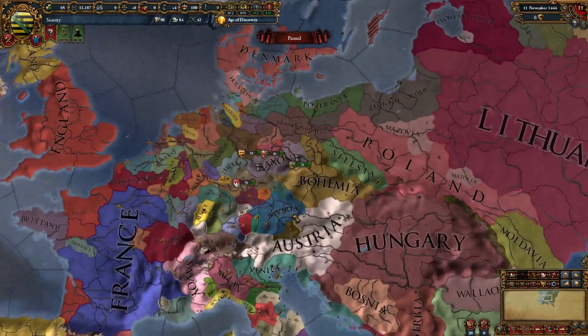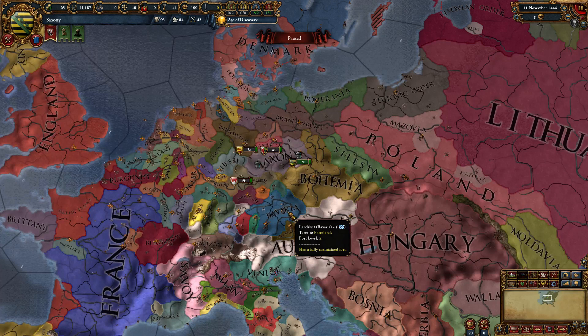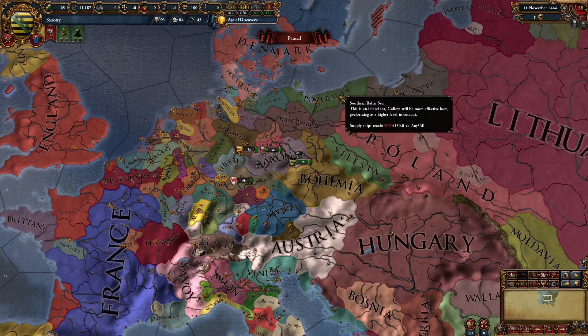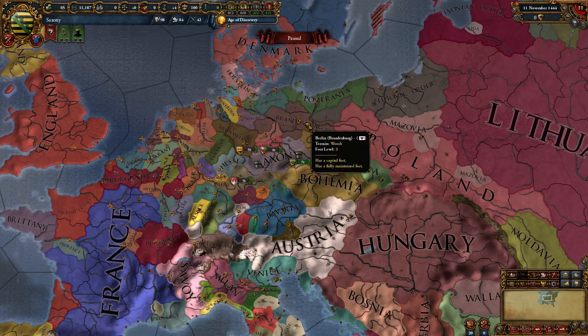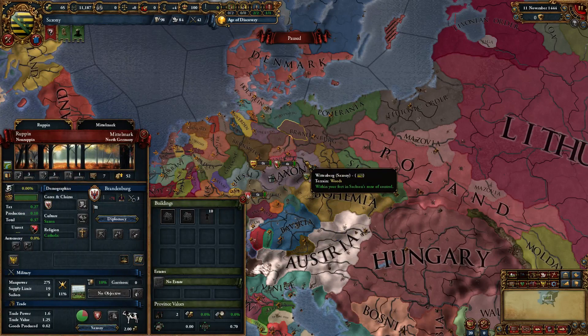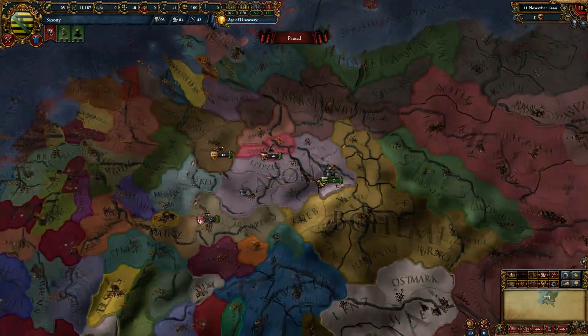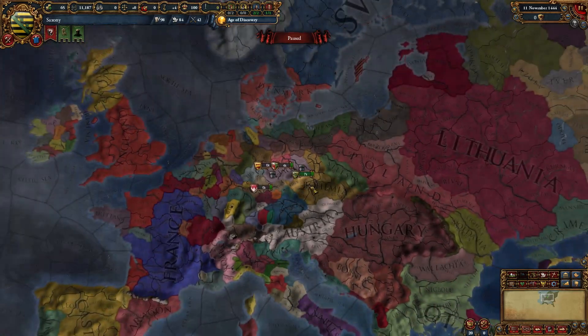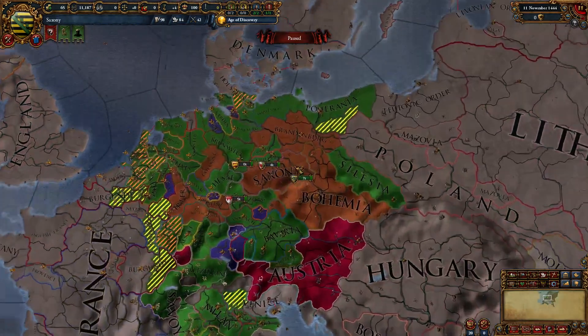Saxony is a moderate-sized country in the HRE. In terms of development, they're either 6th or 7th. Obviously they're behind Austria, Bohemia, Bavaria. I believe they're also behind Pomerania and Brandenburg, but they are about the same size as Brandenburg — really no difference. Saxony starts in the HRE, surrounded by lots of potential enemies and allies.